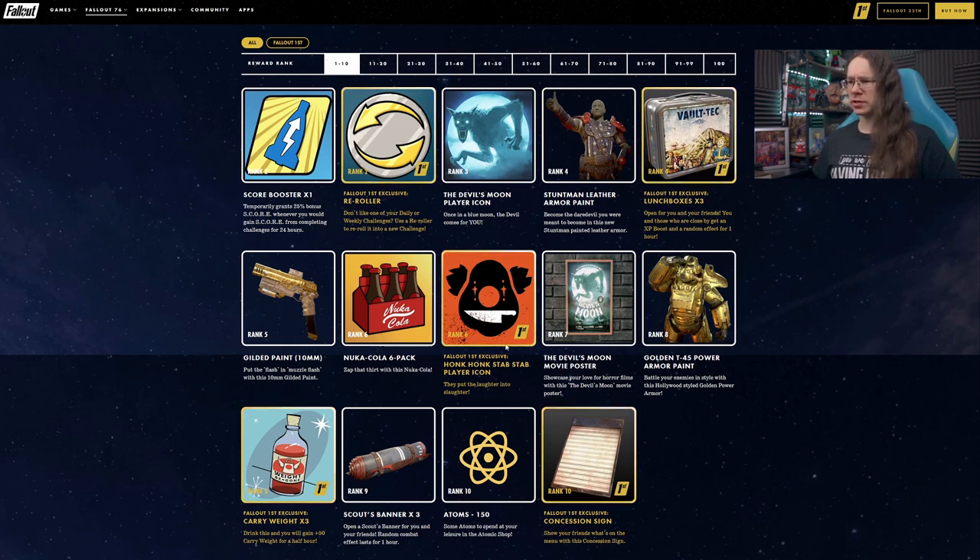Six pack of Nuka-Cola, Fallout 1st exclusive at rank 6 as well, and a Honk Honk Stab Stab player icon. Don't know what the context to that is — horror movies I guess. Devil's Moon poster for your camp, that's always nice, more my speed — quite cool, a bit of extra wall decor.